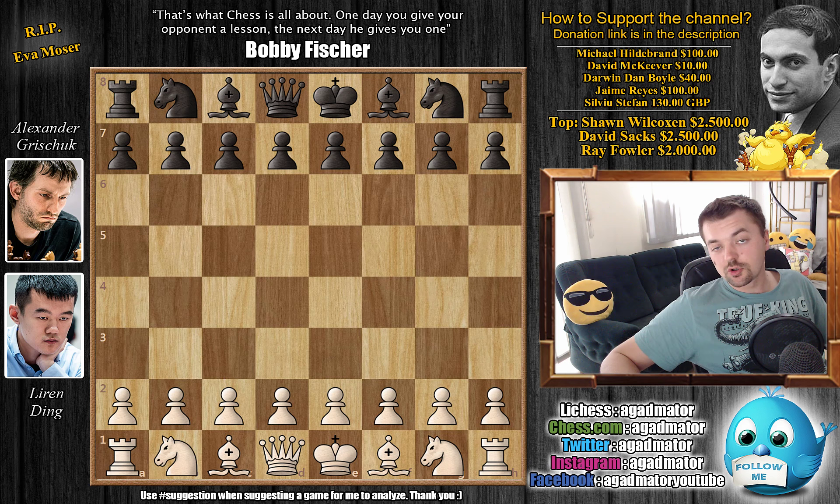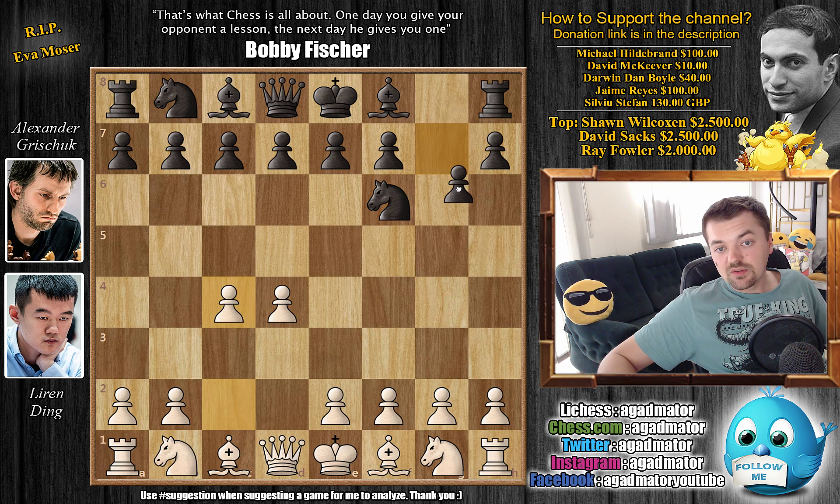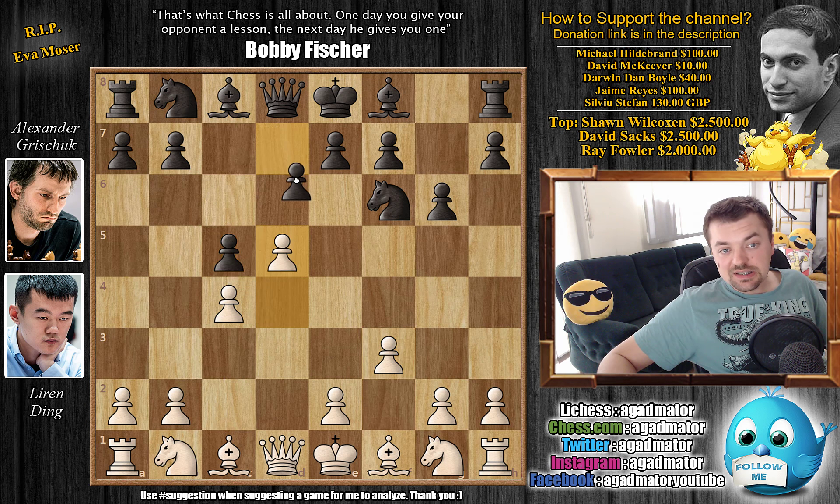So without further ado, let's just check it out. Ding has the white pieces, and he opens with d4. We have knight to f6, c4, we have g6, and now f3 — the anti-Grünfeld. We have c5 by Grischuk, we have d5, d6, and e4.